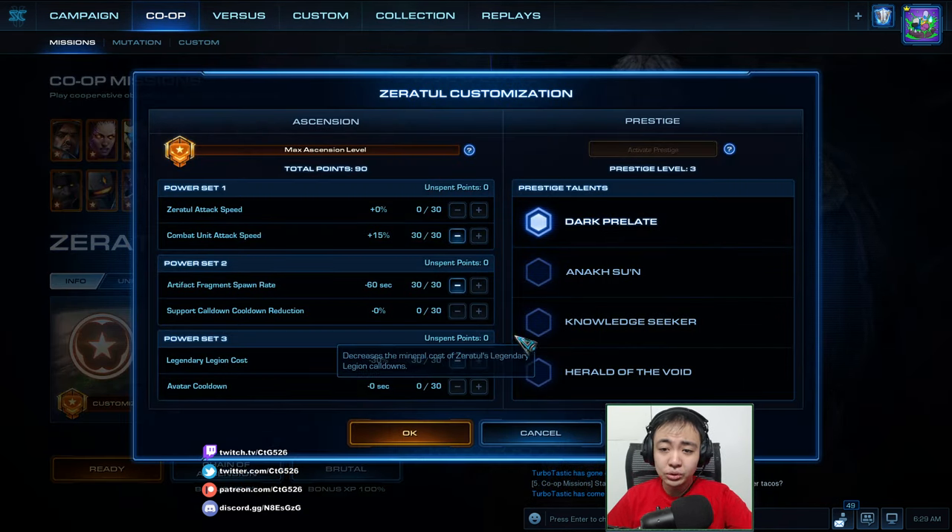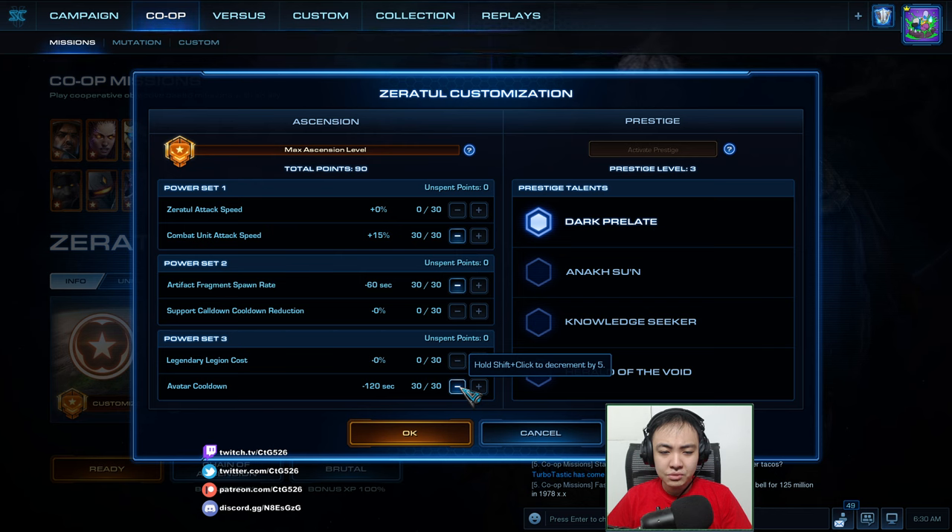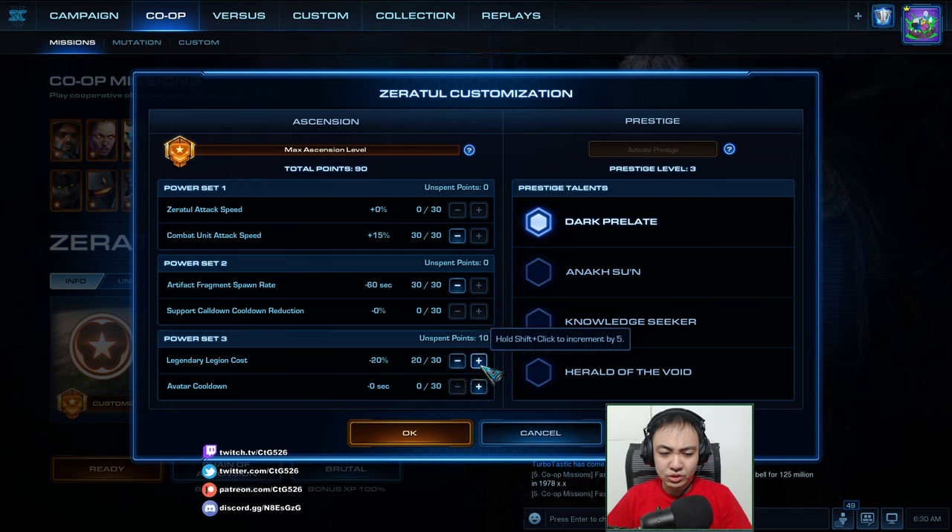I am playing Zertul with no prestige. We'll do combat new attack speed so that minions can shoot faster, artifact fragment spawn rate so that fragments will be available earlier on, and we'll do avatar cooldown to demote stuff faster. Actually, let's just use the legendary Zarya legion cost for faster Zarya legion.